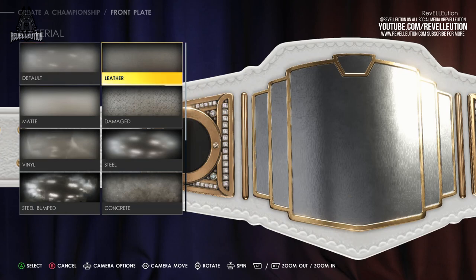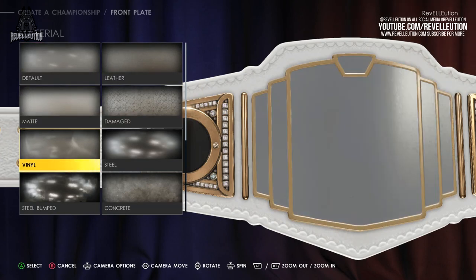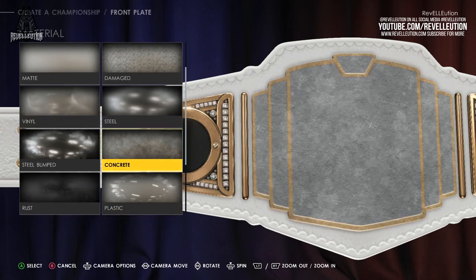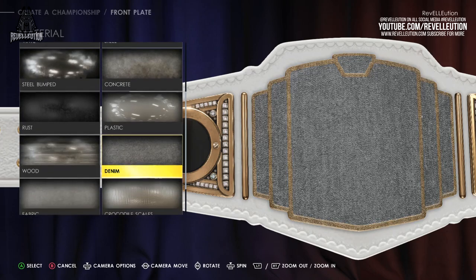When it comes to choosing material for your plate, there are a variety of textures available including leather, matte, damaged, vinyl, steel, steel bumped, concrete, rust, plastic, wood, denim, and fabric.